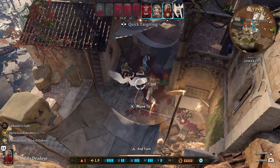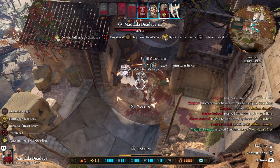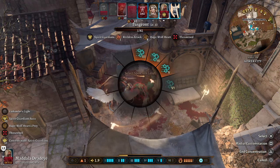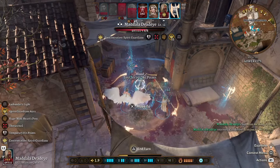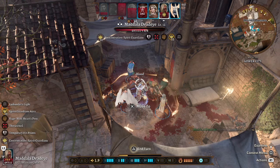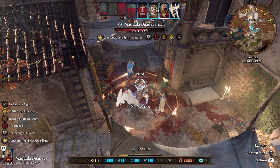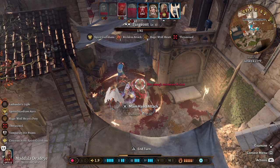We absolutely melt the nearby enemies. Our mace also deals an additional 1 to 4 weapon damage. Within one round we took out two enemies, and because Spirit Guardians is a main action we still have our bonus action free — so we use it to cast a healing ability next to our allies, and thanks to the Vivacious Cloak we gain 8 temporary hit points. We're back on the frontline where we should be.